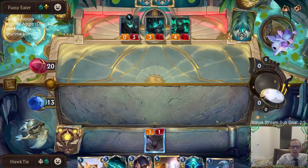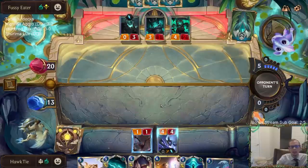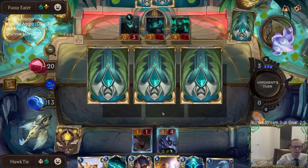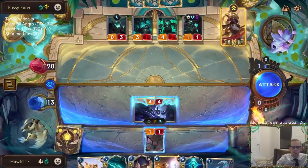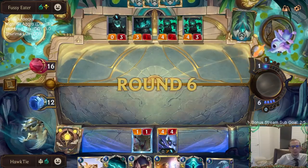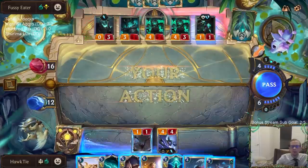Can we stay alive? Come on, Kindred — help save me. No card advantage, running out of cards. Not a bad draw. How do I get this Radiant Guardian in play? Maybe we'll have to wait until next turn.